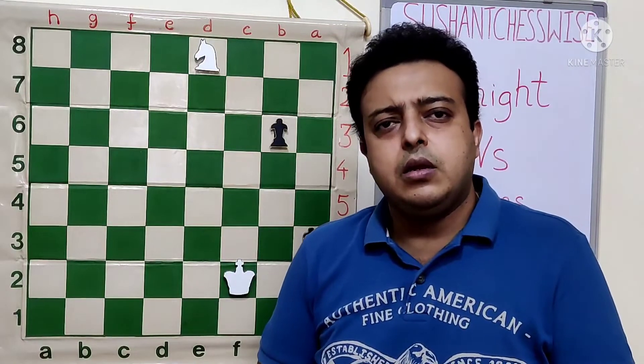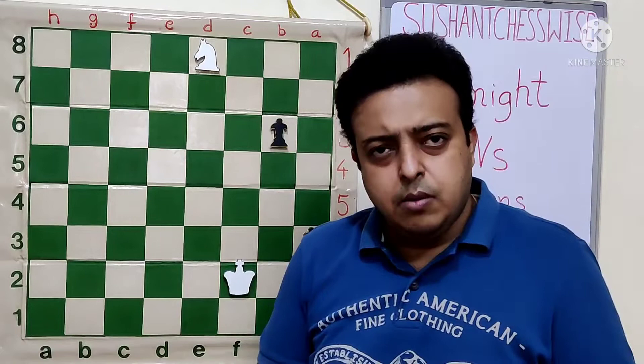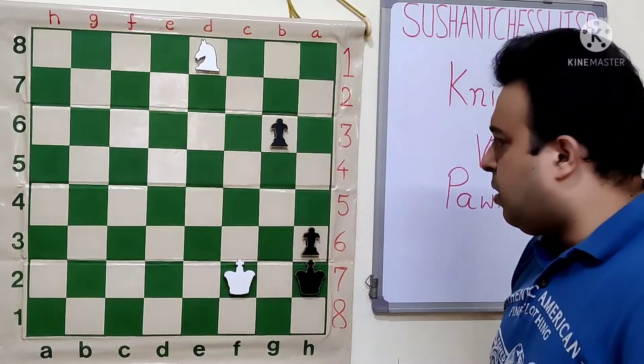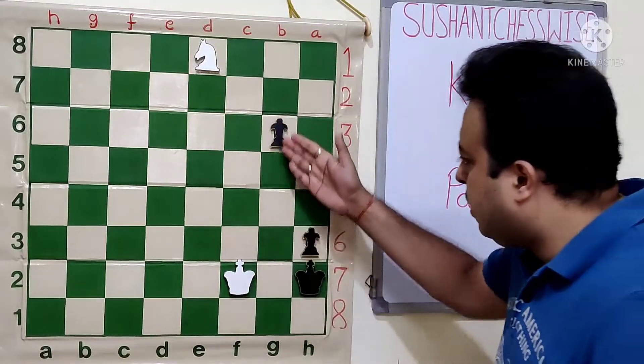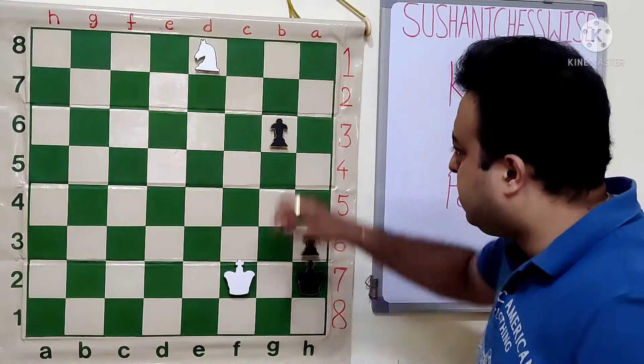Things look far more complicated with Black to play, but White manages to win with more number of moves. Let's say Black goes with the moves G5 or Kh1 — there are only two moves. After G5, Knight F6, Kh1.